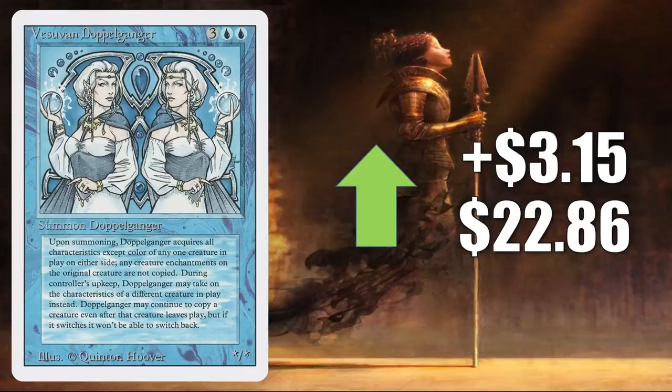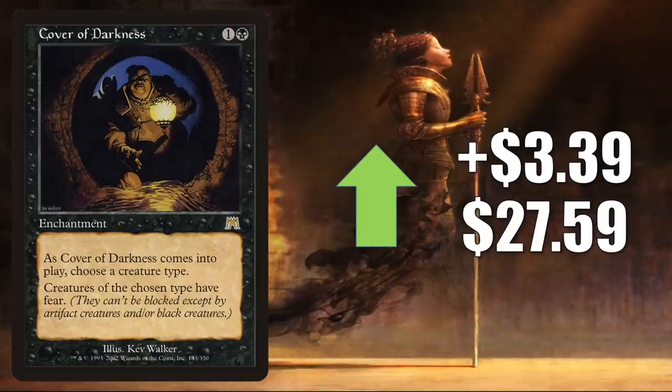Vesuvan Doppelganger from Revised, yet another reserve list card, up $3.15 to $22.86 — getting some more Commander play because of the partner commander Sakashima of a Thousand Faces. Cover of Darkness is a great tribal Commander card, going up $3.39 to $27.59. Currently sees a lot of play in Yuriko the Tiger's Shadow, seeing more play recently in Alrund's Rune Thief, and in Admiral Beckett Brass builds because of the new pirates from Commander Legends. And with all the tribal focus we've seen from Kaldheim so far, that could be pushing this price too.